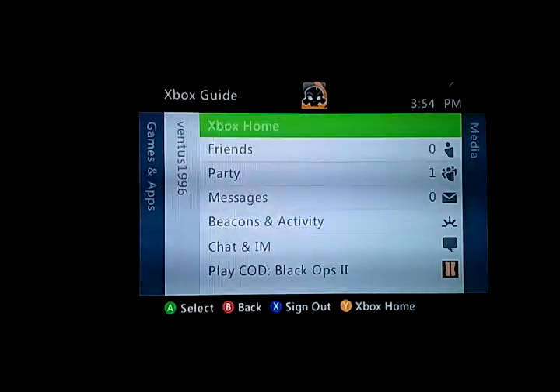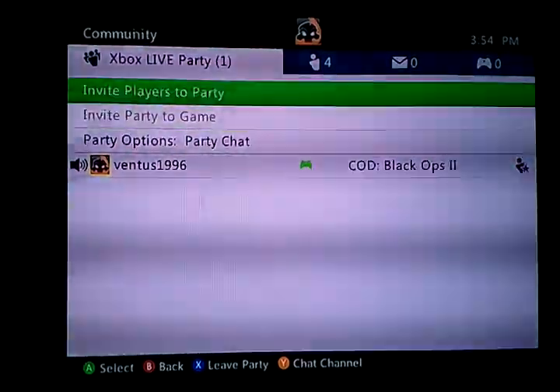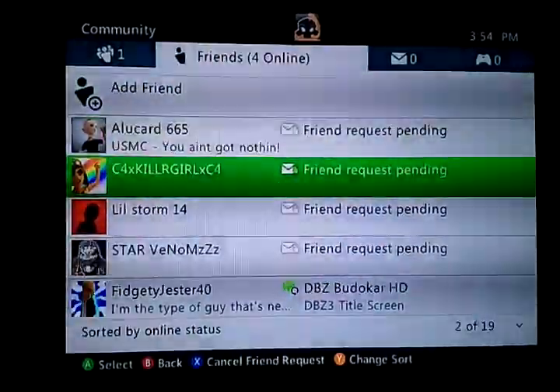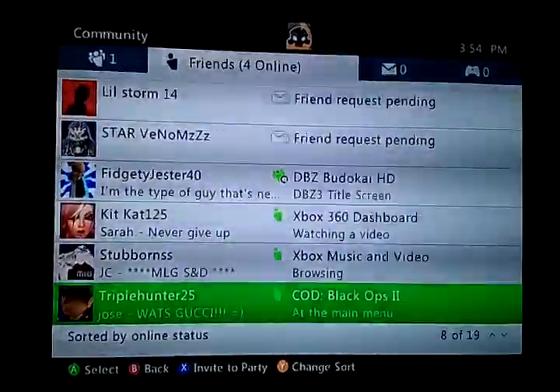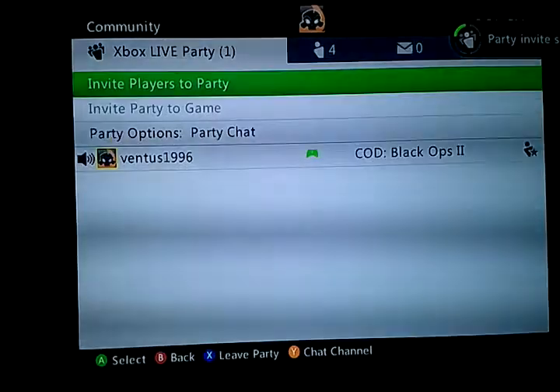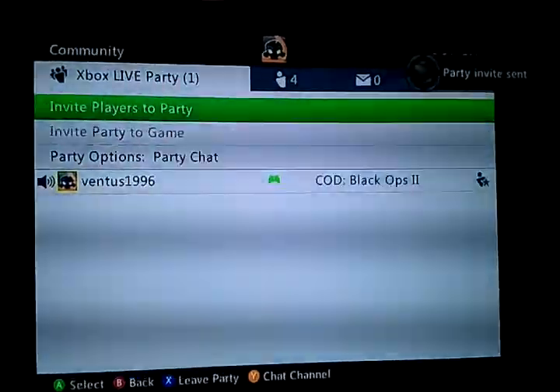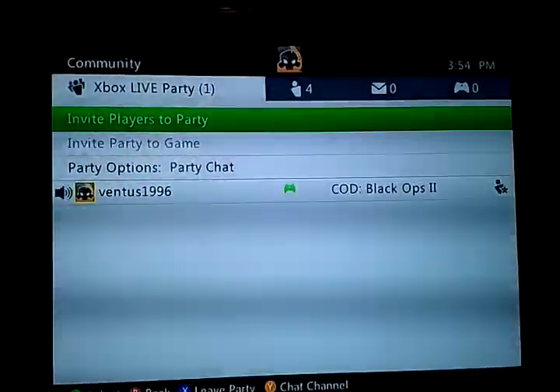My other friend — let me send him an invite real quick. Apparently you cannot hear him, but at least I'll send him an invite. All we do is wait now. Hopefully he'll accept. If he doesn't, I'll edit this out.